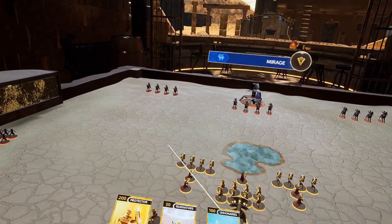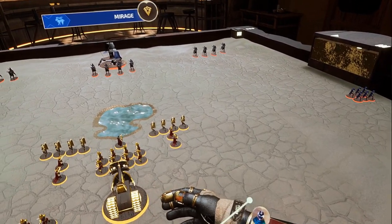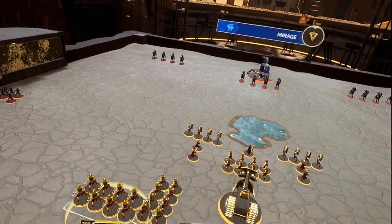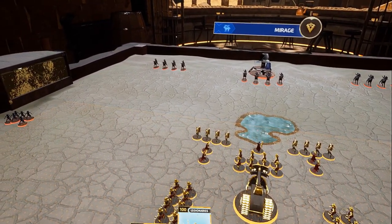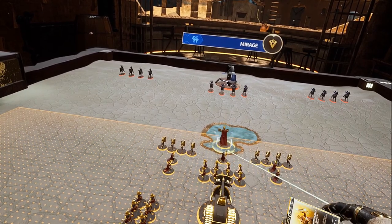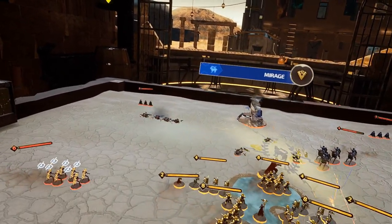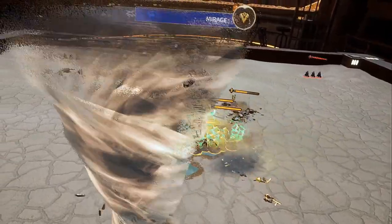The backstory for this game is that the planet the Illustrians and Adari live on has been subjected to major desertification because of climate change — the people weren't taking care of things. Now there's very little water on this desert planet, which you could equate to Arrakis from Dune. You get that kind of vibe from the world these factions are set in.